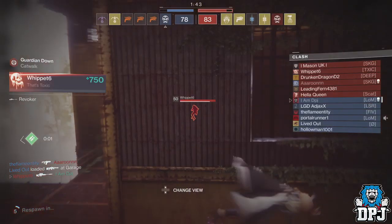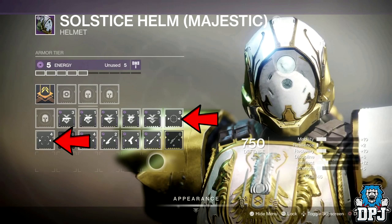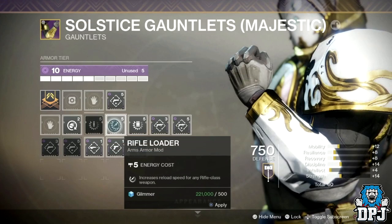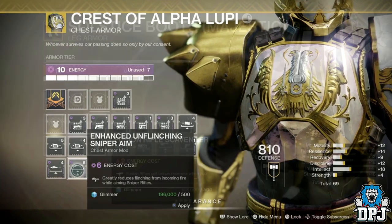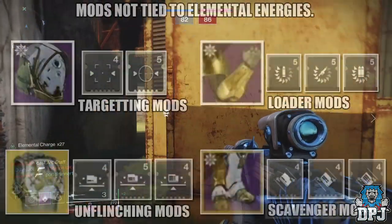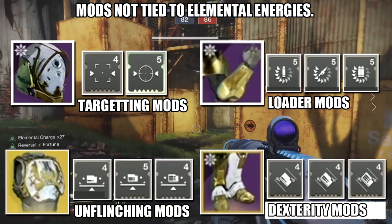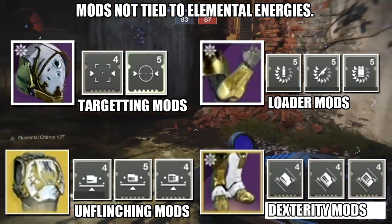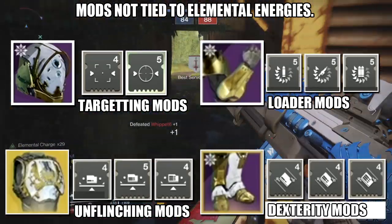Going back over the stream, we do have perks which cover a variety of weapons. For target acquisition there are two mods. For reload perks we see light weapon loader, rifle loader, and heavy weapon loader. We also see unflinching perks and dexterity perks which do the same. These 11 perks — two targeting acquisition mods, three loader perks, three unflinching perks, and three dexterity mods — 11 in total, are not tied to any certain element. So we can indeed use the loadout we want; it's just a case of mixing and matching said mods.